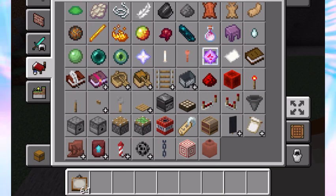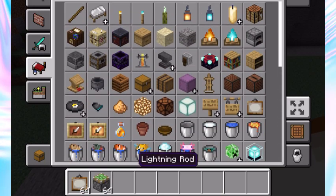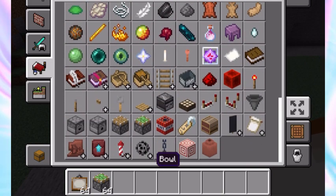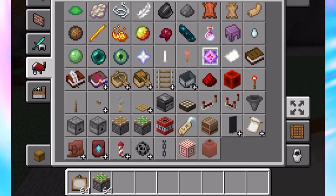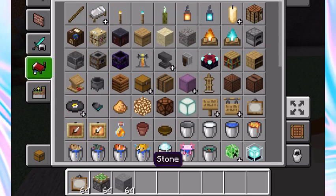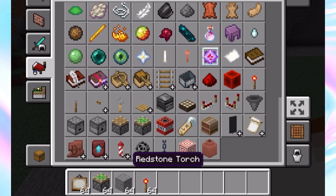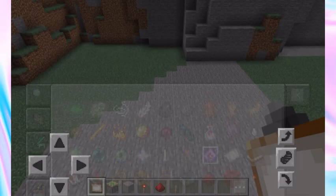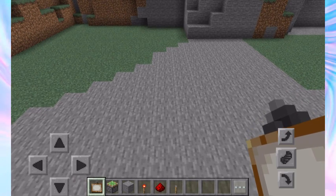I'm only going to show you how to build it — it's up to you to figure out how to enter it since I don't know what kind of Minecraft home you have. You can use any block; I'm going to be using stone. We'll obviously need redstone torches and redstone dust, and we might need a lever.